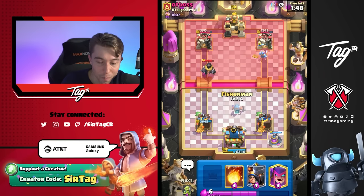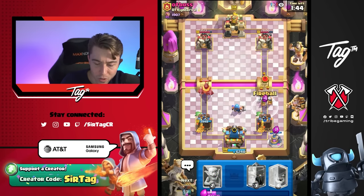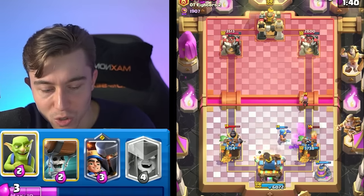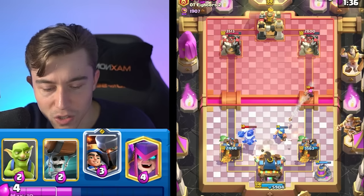I feel like I can defend this if I go for a Fisherman at the right point. It yoinks the Mega Knight, and then we can Fireball on top of all the other stuff on the other side. Generally this is not great if we don't pull the Mega Knight, but we should be able to eventually pull the Mega Knight, so it's not the worst thing in the world — it's also not the best thing.